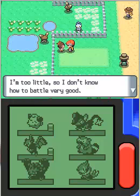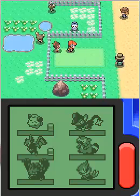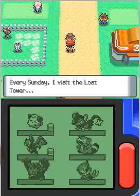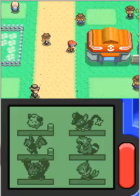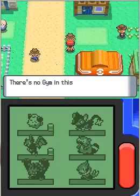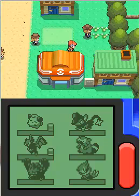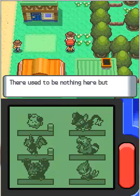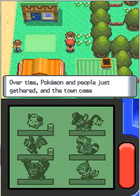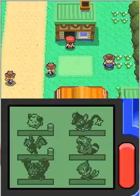One NPC says they're too little to battle very well, but the nice daycare lady is raising their Pokemon for them. Another NPC says they visit the Lost Tower every Sunday. There's a bunch of cowgirls and cowboys here. One tells me there's no gym in this town — I'll want Veilstone or Pastoria. Another explains that there used to be nothing here but a road that went straight through, and over time Pokemon and people gathered and the town came to be.